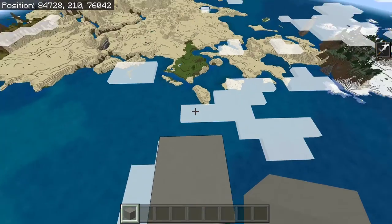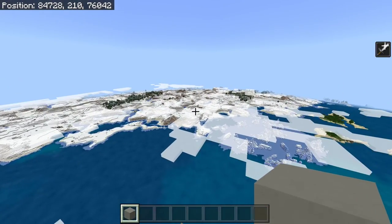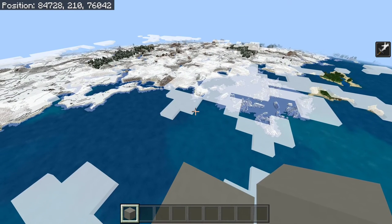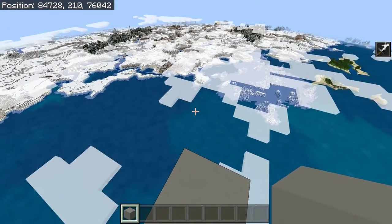Now we're up here, we're going to need to build a square platform. You can build this anywhere up to 41 blocks wide. However, for this, I'm just going to be building it 15 blocks wide. This is because it will reduce the amount of items needed to build the farm. However, the bigger you build it, the more efficient it will be.